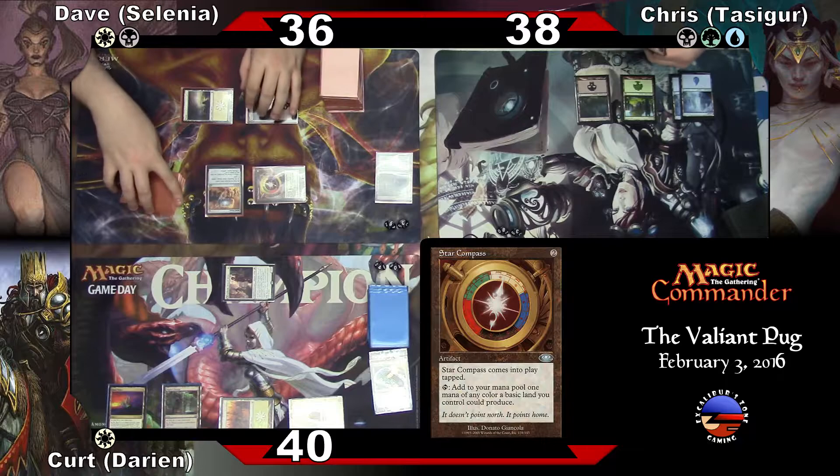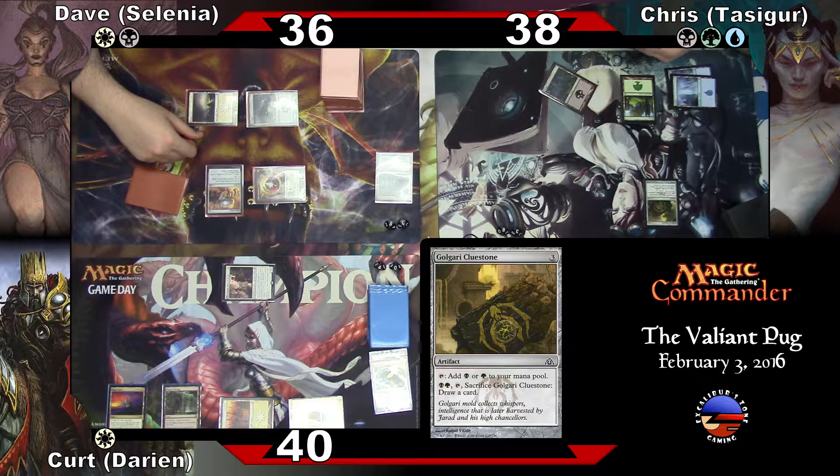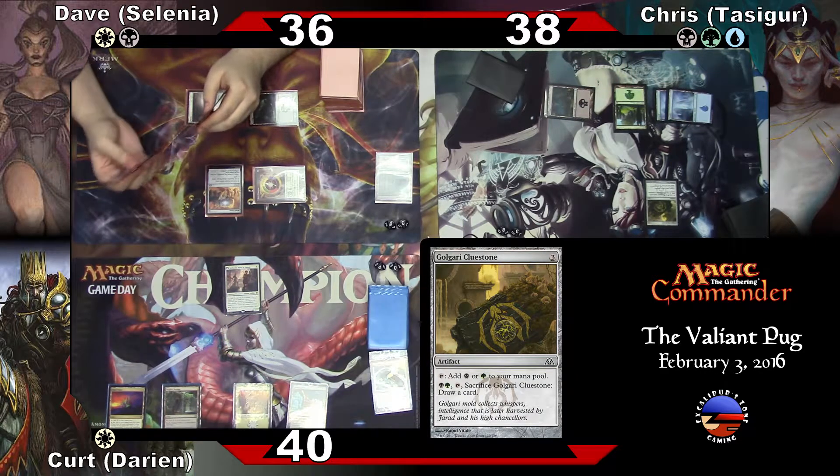We're going to go with an Island, and then go — Gary Cluestone. Exile it. Yeah, apparently. Go ahead. That would be funny if it happened. Don't knock it till you try it.